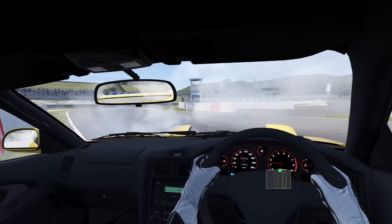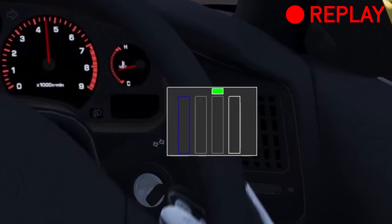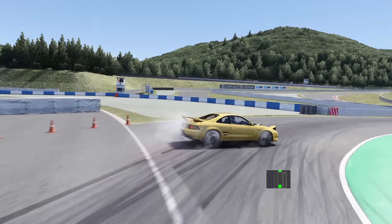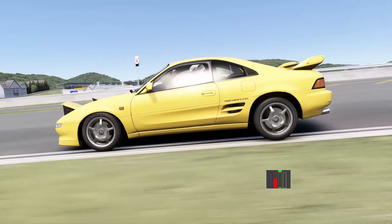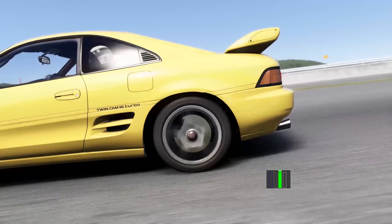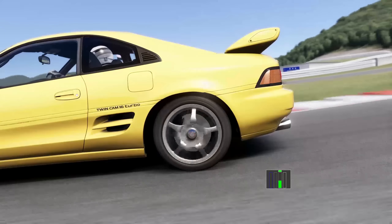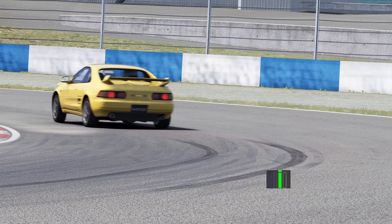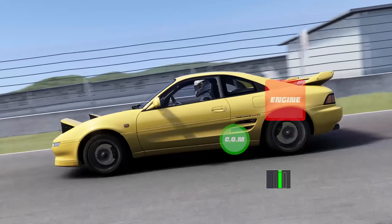Snap, or lift-off oversteer, is a terrifying thing your car does when you go into a corner way too fast and — believe it or not — lift off the throttle or hit the brake pedal. Both of these actions have the same effect: sending your car into a concrete wall. Most of the time this causes the weight of the car to be suddenly thrown forward towards the front axle, and the rear tires are lifted off the tarmac slightly, meaning they have less traction. The result is oversteer — and a lot of it.